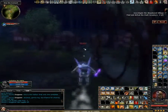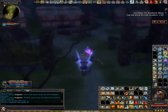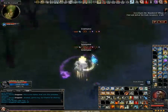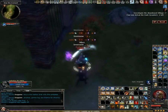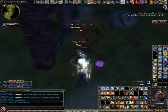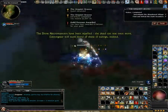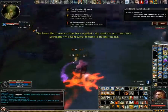We have one more encounter left. Again, try to focus on him only if you can. Killing other trash is going to make him summon it back as undead, which will make him partly invulnerable. So you don't want that — you want to kill him first.